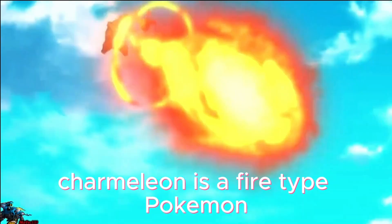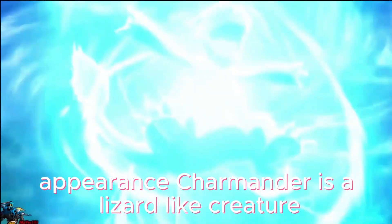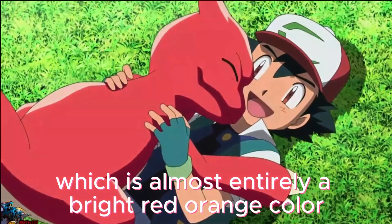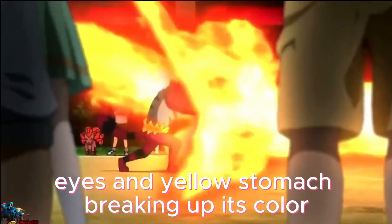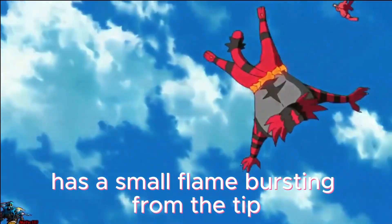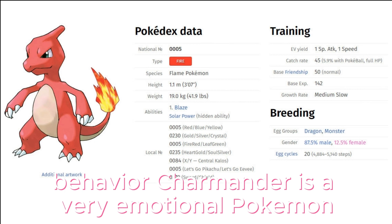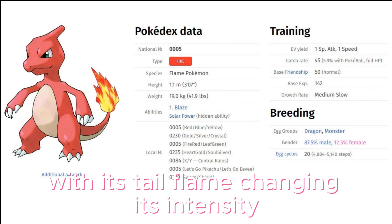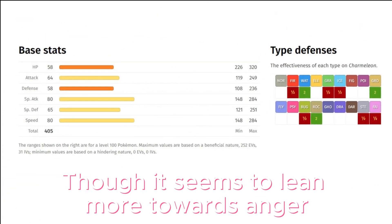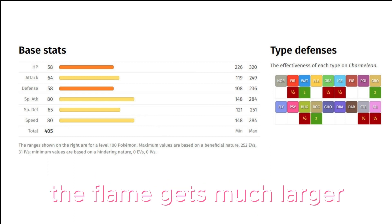Charmeleon is a fire type Pokémon introduced in Generation 1. Charmeleon is a lizard-like creature which is almost entirely a bright red-orange color, with hazel eyes and a yellow stomach. Its short pointed tail has a small flame bursting from the tip. Charmeleon is a very emotional Pokémon, with its tail flame changing intensity depending on what it's feeling, leaning more towards anger and aggression. When angry or threatened, the flame gets much larger.